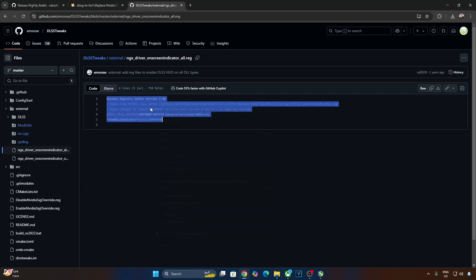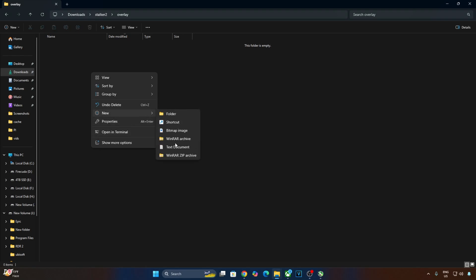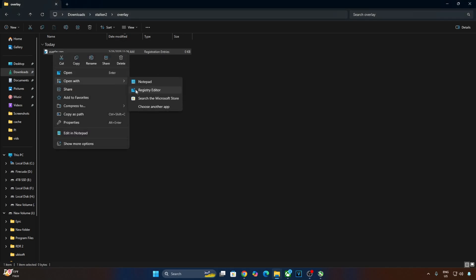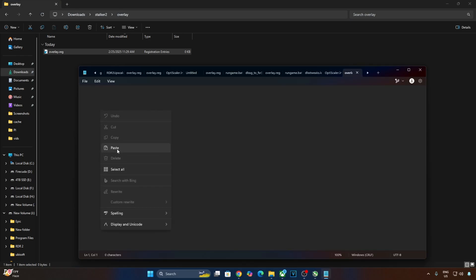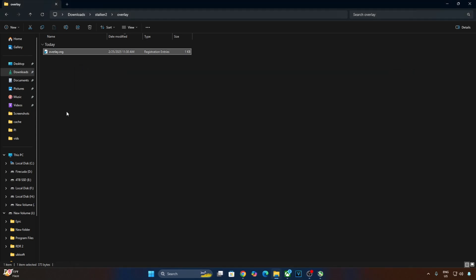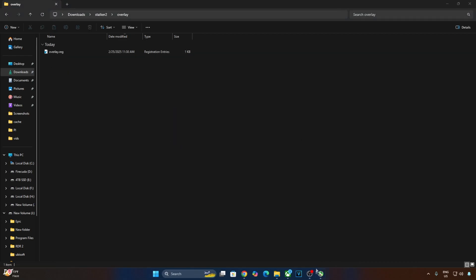Just copy these lines. Create a new text file anywhere on your PC and name it anything you want — I'll name it 'overlay'. Change the extension from .txt to .reg and hit enter. Select right-click, open with Notepad, paste the lines, click File, Save, close, and run this registry file. This will enable the DLSS debug overlay. If you want to disable it, just replace the number 4 with 0, save, and run the registry file. I'll revert the change to keep the overlay enabled, then launch the game.